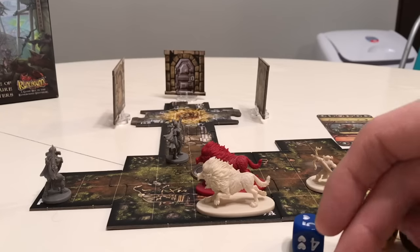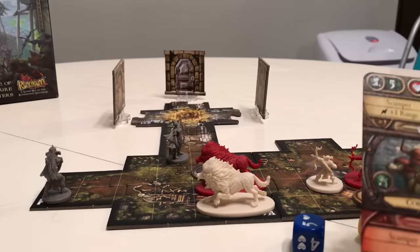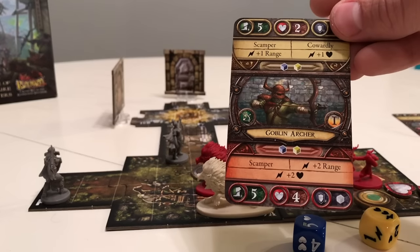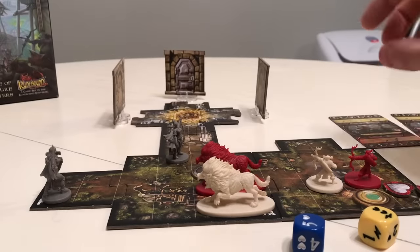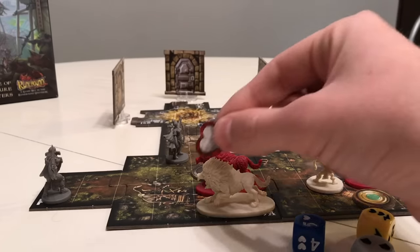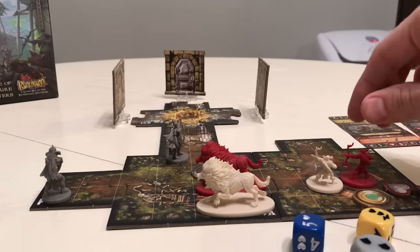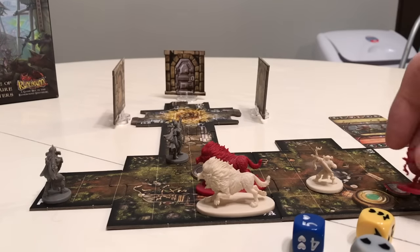You will be using the physical pieces — the dice, the figurines, and even the reference cards to show you abilities that characters have when they get a lightning bolt or a surge, as it's called in the game. I don't think you're in the app a ton. Compared to something like XCOM or even Alchemist, you're in there a lot less often. It's more of a storyteller that drives the action between rounds rather than throughout the round.